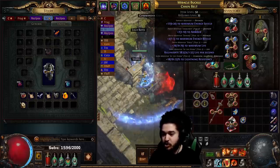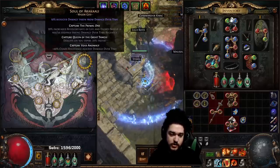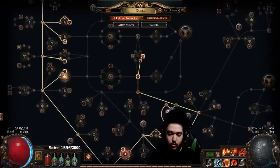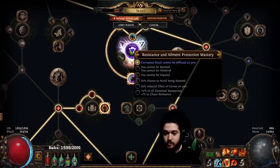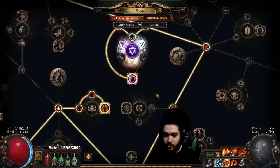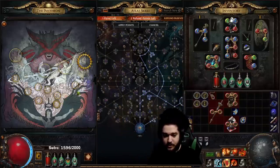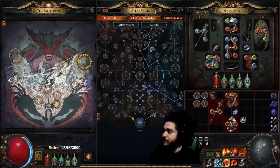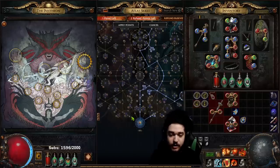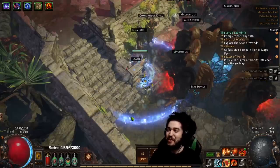The belt has a suffix open so I can craft chaos resist, which is pretty big. Pantheons are currently Soul of Arakali and Soul of Ralakesh. A lot of people ask why I use Ralakesh when I have bleed immune or corrupted blood immune — the reason is I don't like dealing with bleed, I'm lazy. You could switch it to anything of your liking and just use a flask to remove bleed. That's pretty much it — hope you guys enjoyed. If you have any questions, hop by the stream or check out PoE.db and search righteous fire questions. Thanks for watching, see you all tomorrow!